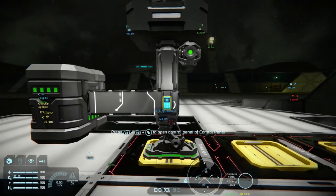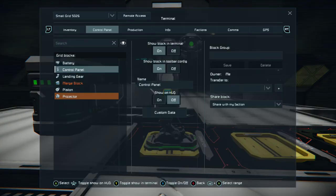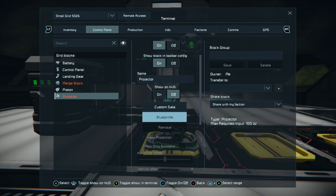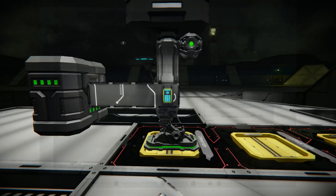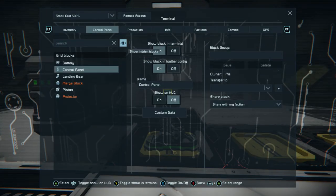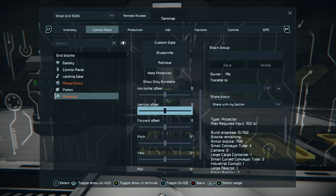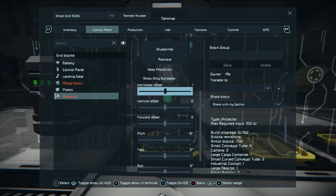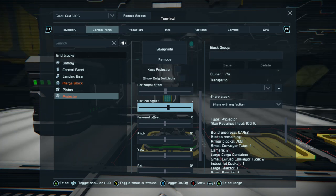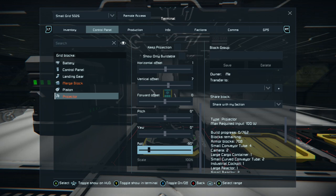Now to actually load up the blueprints, which is this tutorial step: you need to go into the control panel, go over to the projector, go over to blueprints, and then just select blueprint. For example we're going to do the rover. Now this is where things get a little fucky — it does this kind of crap where you have to actually rotate it and all that stuff.